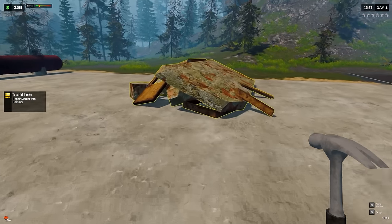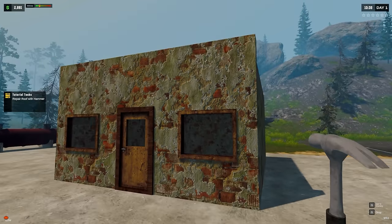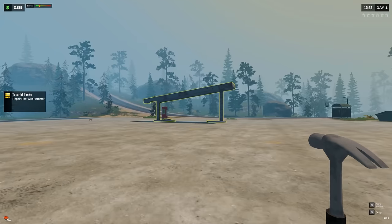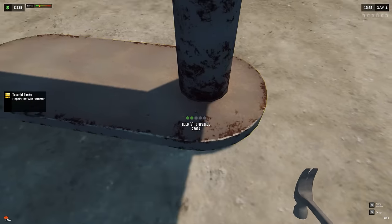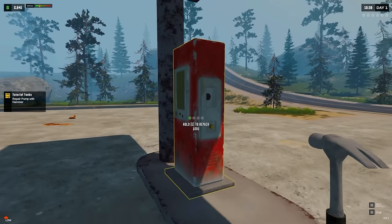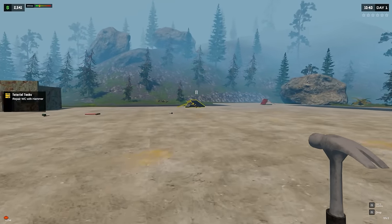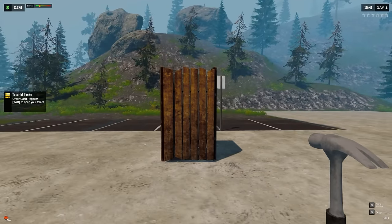So this is the market - hold to repair. Repair roof with hammer. Wow, that's a shady looking building. I feel like if you stopped at this gas station, you'd probably become someone's dinner. Repair pump with hammer - right here, okay, so we're gonna get this first pump going. The pump doesn't look terrible. Repair WC with hammer - is that like a work center maybe? I'm not actually sure what that is.